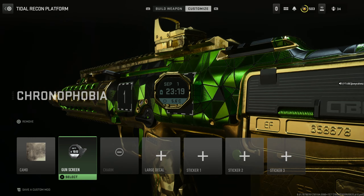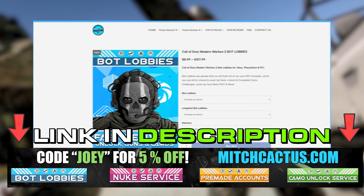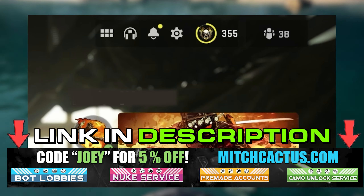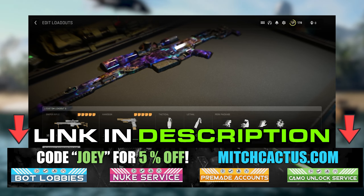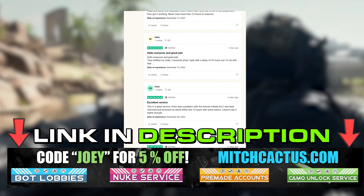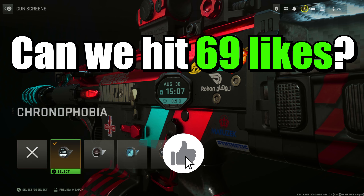But if there are any other camos that are unlockable right now, or blueprints that you want, check out my sponsor Mitch Cactus — you can buy them from him right now. He has a lot of services: you can get the nuke skin, get bot lobbies, get any camo, even ones that aren't unlocked in the game yet. Use code Joey for 5% off. There are over 7,000 five-star reviews on his page — link in the description.